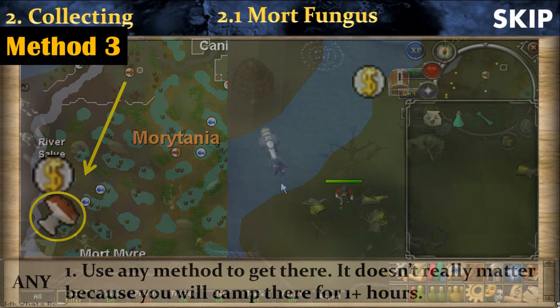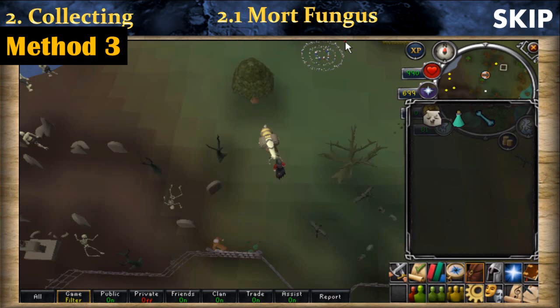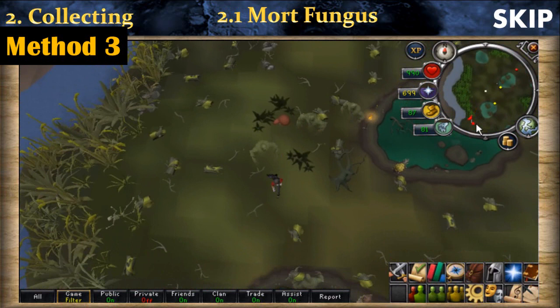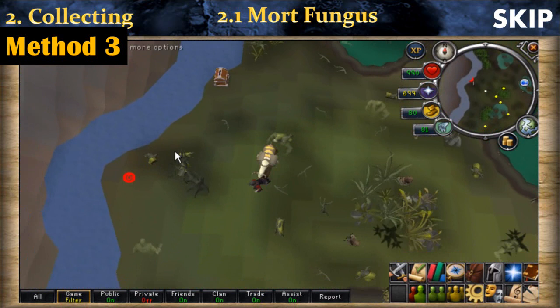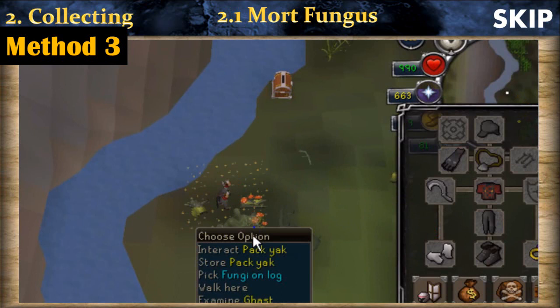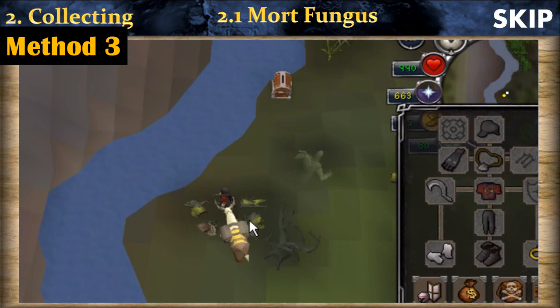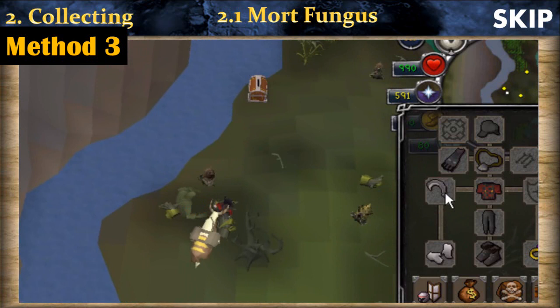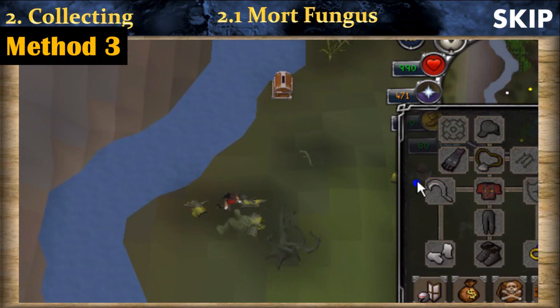Make sure your beast of burden is filled with prayer potions. Go to the mort fungus spot, which is a little bit further south-west than the spot used for Methods 1 and 2. Use the deposit box nearby to bank all the mort fungus you collect. Go to the spot with three logs and use the bloom option of your silver sickle to create mort fungus. Collect them, return to the center spot, and cast bloom again. If you have a Reverence aura, activate it, and if you have a holy wrench, keep it in your inventory.